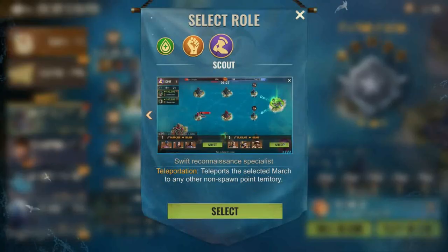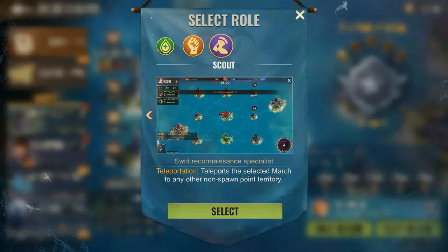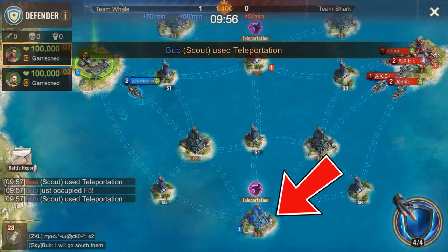Teleport — Teleportation teleports the selected troops to any other non-spawn territory. When activated, it allows you to teleport to any buildings or towers of your choice, and it's pretty cool.